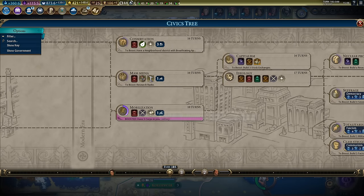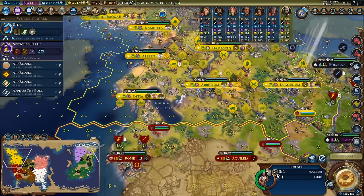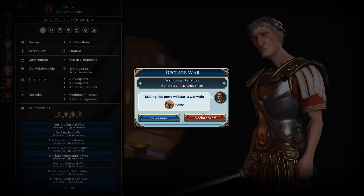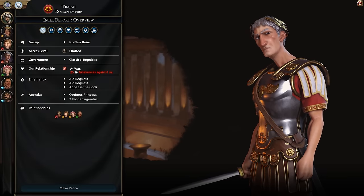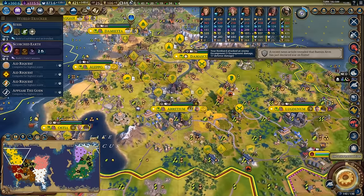Next up we definitely want to get to mobilization so we can start combining our units together for this war. I know we've been gearing up for this war for about 16 turns but we're literally on the cusp of declaring. So I think now is the time to go - we'll declare the golden age war for 25 grievances, and we only take a very small amount of grievances for the actual fighting.